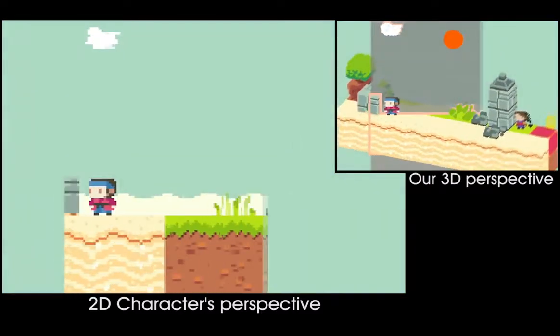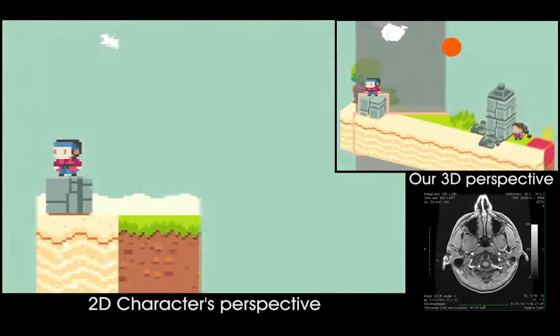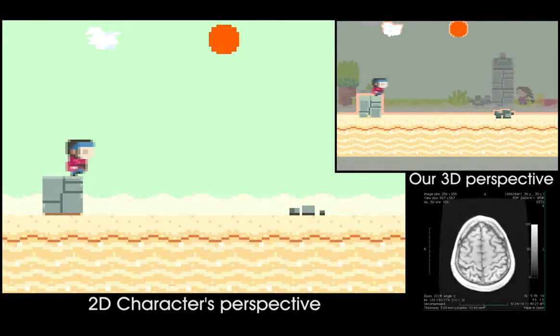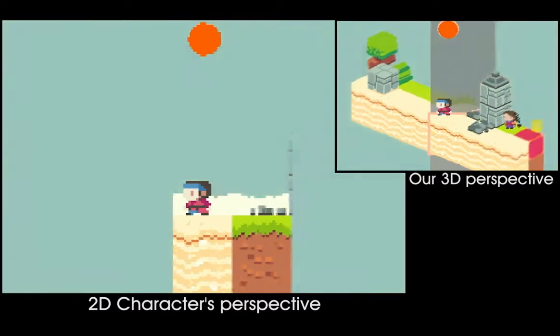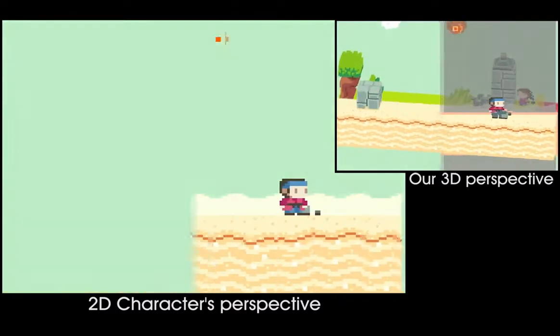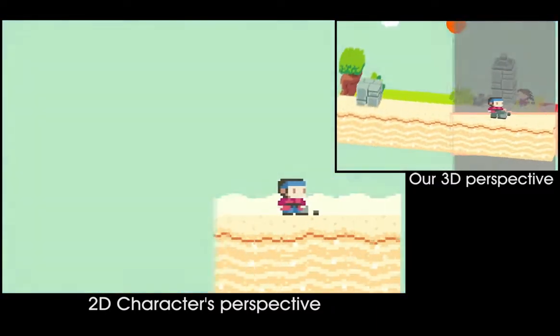He might think the world is deforming, but it's just what it would look like if you took 2D slices of a 3D object, like images produced by an MRI machine for example. The world isn't changing, it's just being seen from different directions. So when he's further along the 3rd dimension, down in the desert world, he can't see the wall, but he can see the rubble.